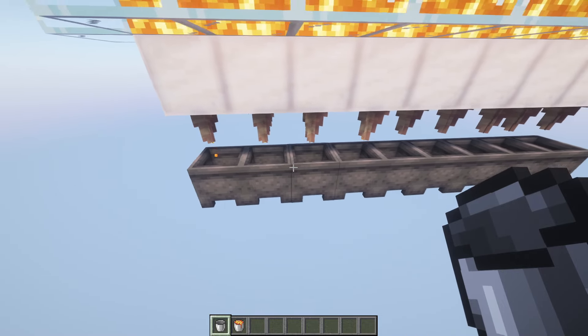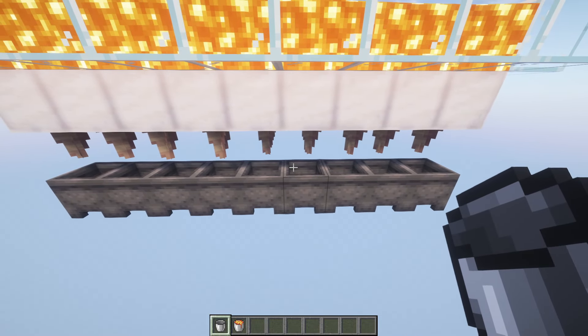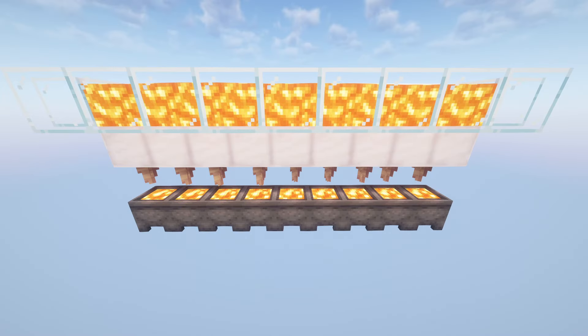As you can tell, the lava is dripping through the pointed dripstone into the cauldrons, and the cauldrons will slowly fill up. Get yourself some empty buckets and right-click the cauldron for a bucket of lava.